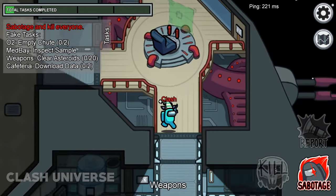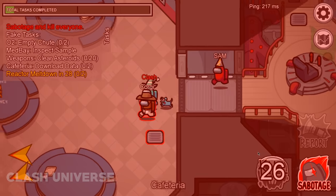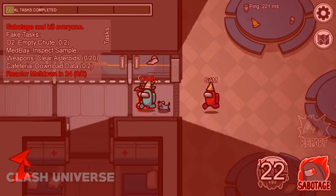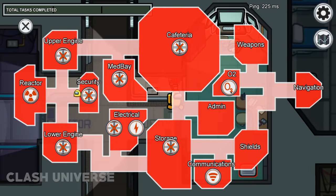Make use of sabotage efficiently. Whenever you finish someone on the right, call a sabotage towards the left instantly. Players around you would run towards the left side in order to fix the sabotage. Similarly, if you finish someone on the left, call for a sabotage towards the right.